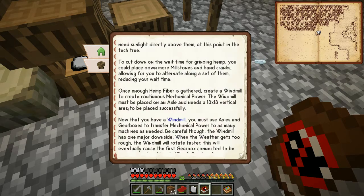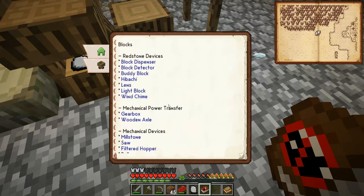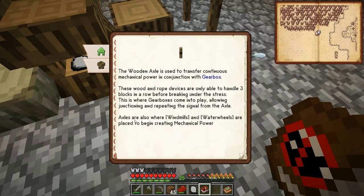It recognized that I already had one of those, which is cool. So now I can make the crank — two sticks, some cobblestone, and that gear I just made. The wooden axle is used to transfer continuous mechanical power in conjunction with a gearbox. These wooden rope devices can only handle three blocks in a row before breaking under stress. Gearboxes allow junctioning and repeating the signal from the axle. Axles are also where windmills and water wheels are placed to begin creating mechanical power.